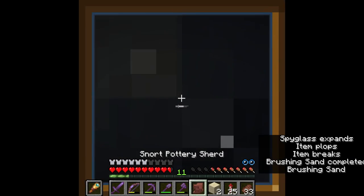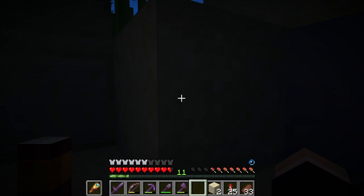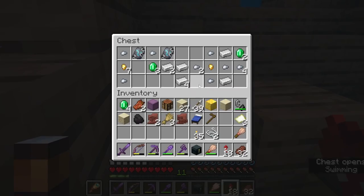We've got another one. Let's see. My brush broke — that's okay. We have the snort pottery shard! That's the one we needed. And while we're here, we might as well check out this shipwreck.